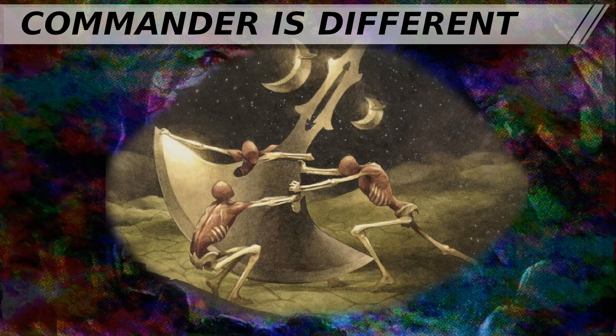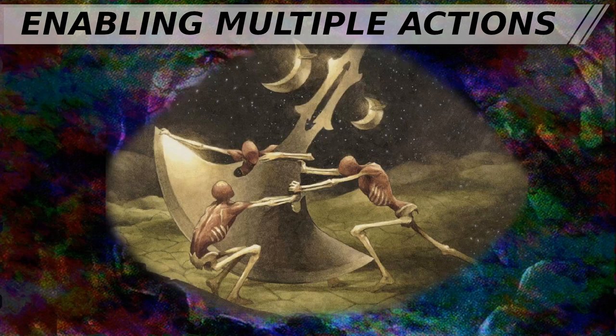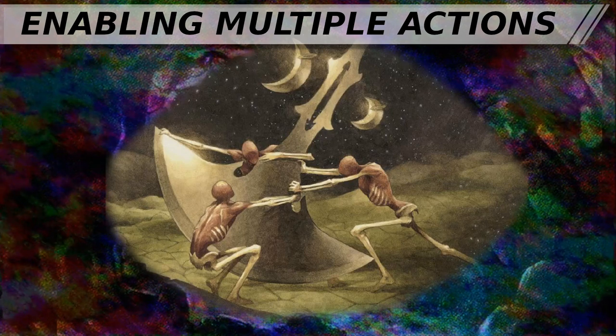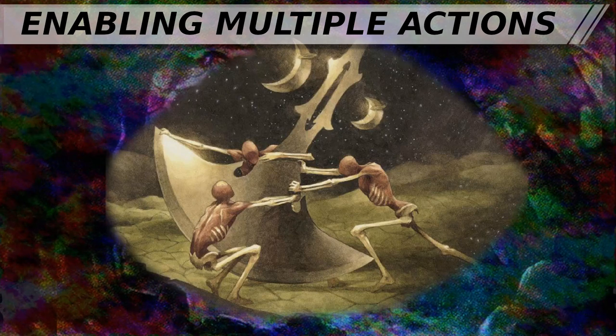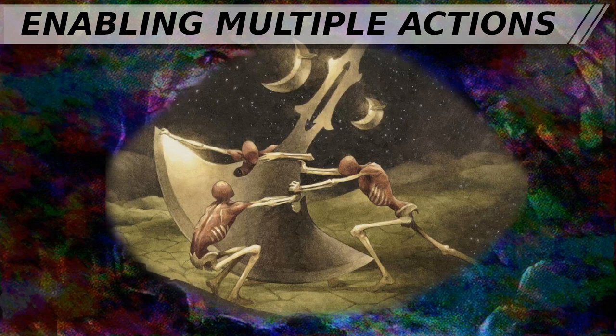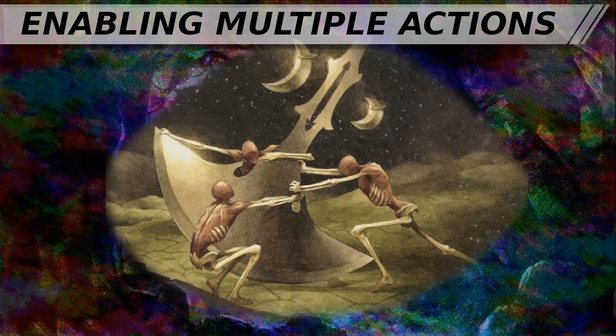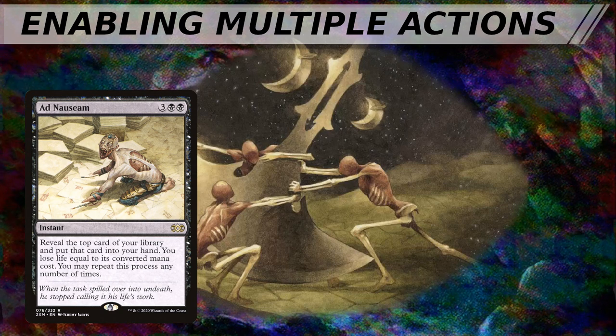So let's talk about what enables multiple game actions. What are the cornerstones of most Commander decks? Card draw and ramp. And what are some of the most powerful things you can do in Commander? Cheating mana costs. The limiting factor for most game actions in Magic is access to cards to use or mana to cast those cards. In Commander, value decks are often looking for engine cards to start multiplying their game actions.